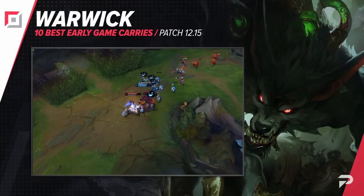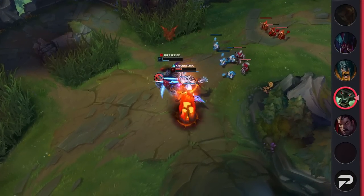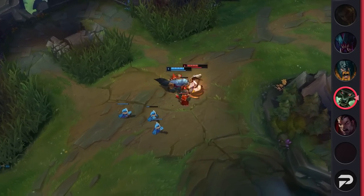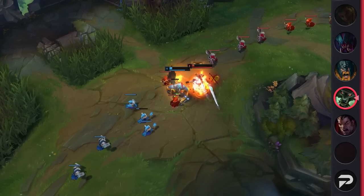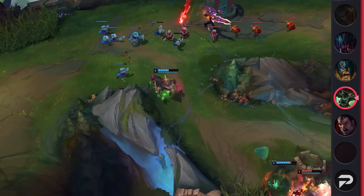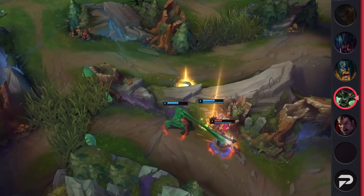Up next we have Warwick in the top lane. While Warwick may be a bit of a cheese pick, he has both the win rate and early game power to back it up. All of this early power lies in his ability to duel any champion in the game thanks to his high sustain. Pair this with his ability to turn into a hyper tank later on, and you've got a champion that can absolutely 1v9. While he does technically fall off, his early strength should give you enough of a lead to snowball into victory.